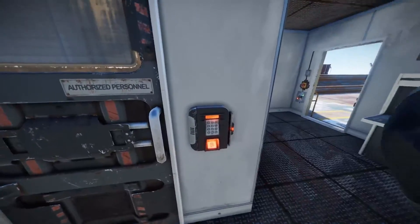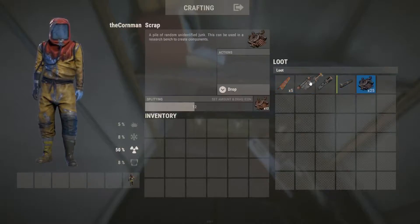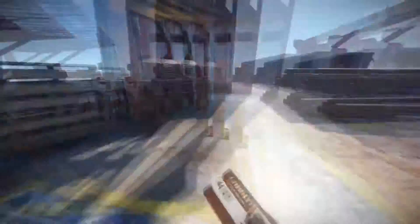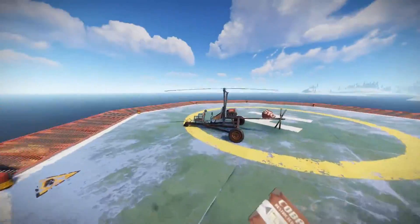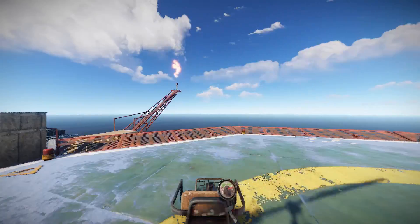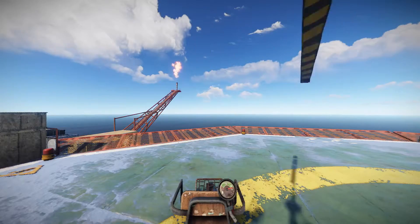Then we can pull out our red keycard and we get an elite crate — not too good. Once we're done with that you can do the locked crate if you'd like, but I'm not. We should go upstairs and fly away. And that's it, thanks for watching, I'll see you in the next one.